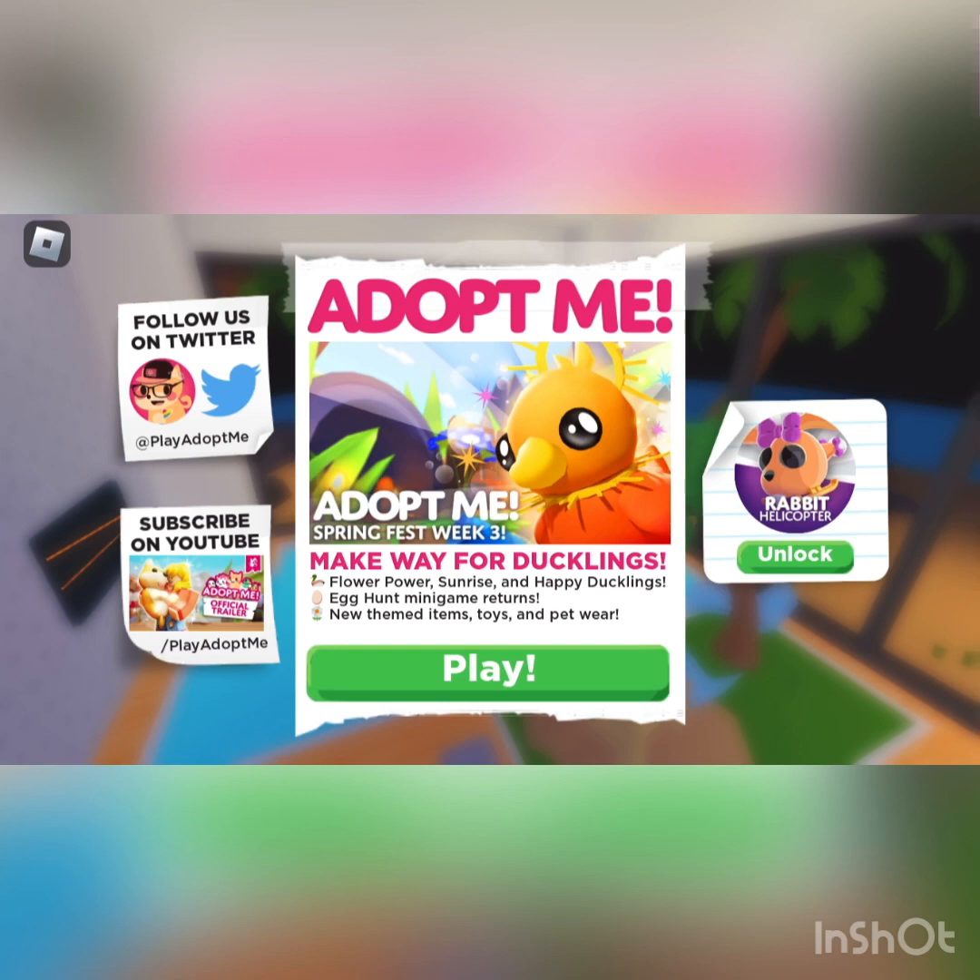Make way for ducklings: Flower Power, Sunrise, and Happy Duckling. A cute money game returns, and new themed items, toys, and petware — and the new rabbit helicopter.